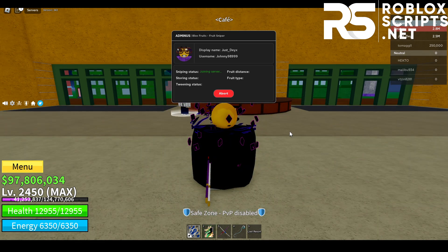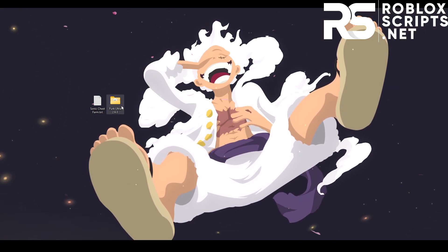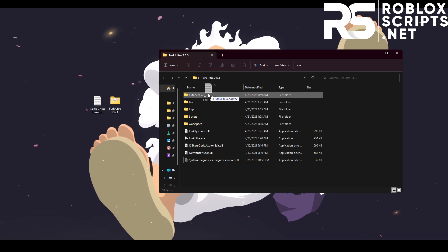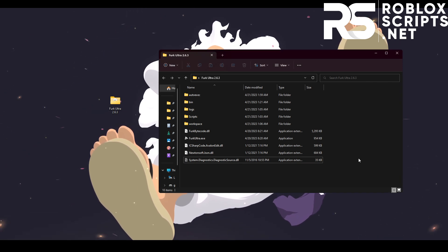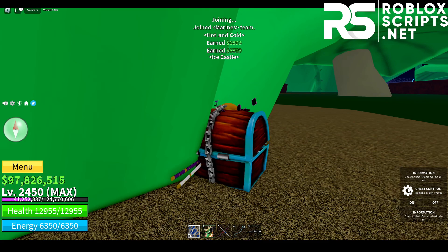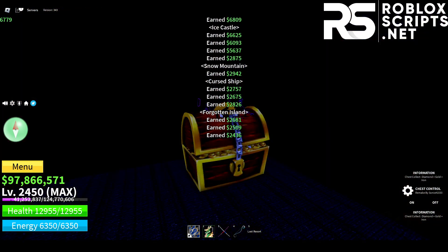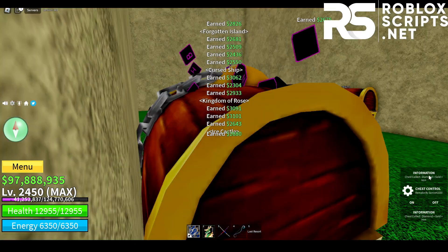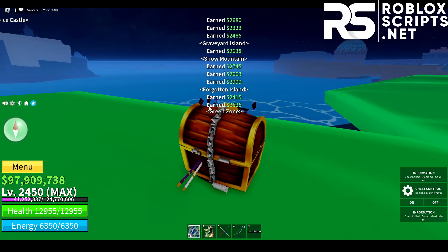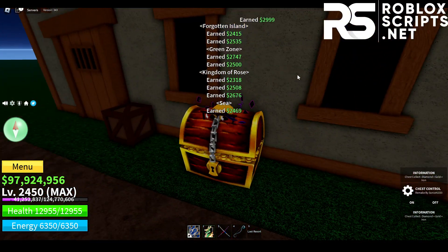Next I'm going to be showing you guys the chest farm with server hop. For the chest farm, you can do the same thing as before — go to your exploit folder, drag the script into the auto-exec folder, and go back into the game. Just like the fruit sniper, you don't need to join a team yet. Inject, and then it will auto-start the chest farm.